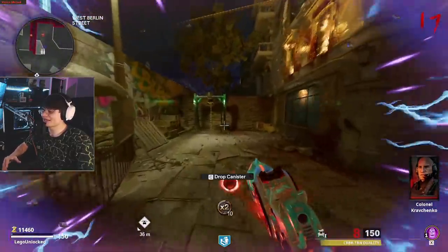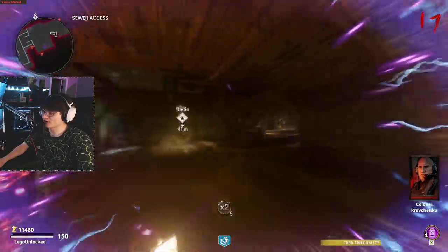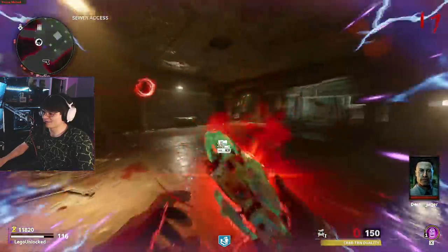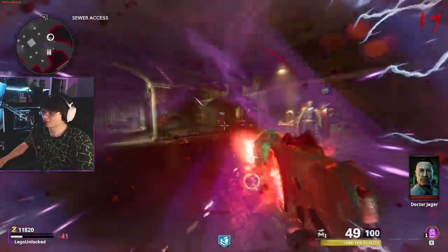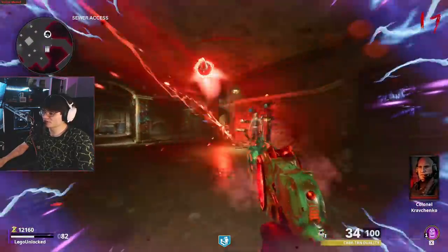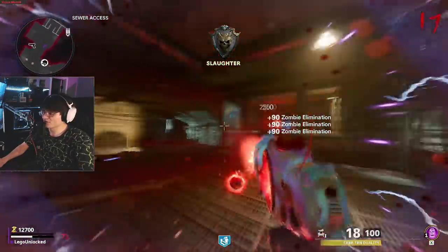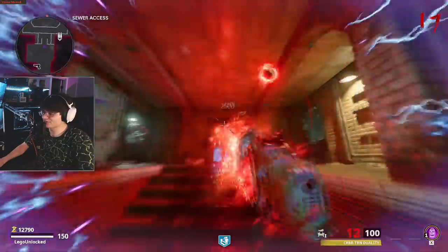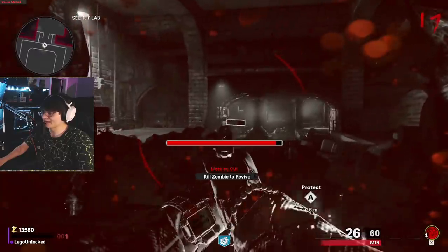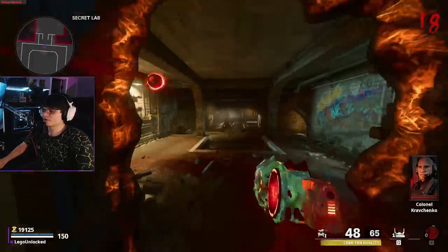Make sure not to slide or anything like that or you'll accidentally drop the canister — there's no map notification for it, so you might lose it and have to search the whole map, which happened to us multiple times. Be prepared because you're going to have a lot of enemies charging you — mimics, manglers, the little fast guys — all trying to kill you for the entire duration. Watch your special meter and you'll see the canister indicator like you would in Outbreak.